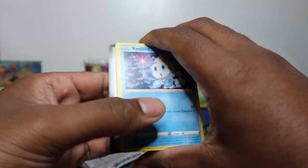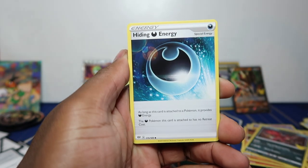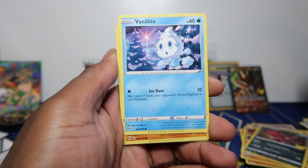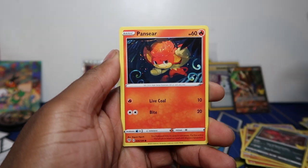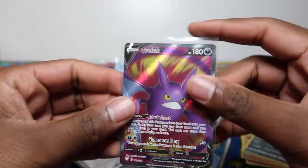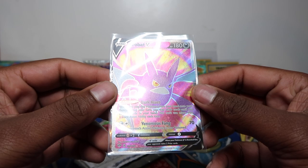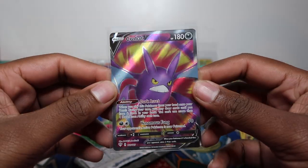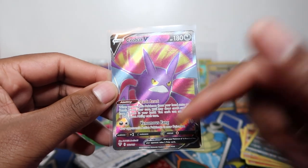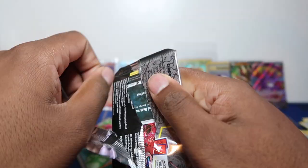Obviously it's not always about profit — sometimes just have fun doing it. Oh, I see something — wait, wrong set, I thought this was celebrations. Hopefully it's a banger. Last Darkness Ablaze pack — Crobat V! This used to be like 50 pounds on release day because of playability. Now it's probably worth about 14 to 15 pounds — the Shining Fates shiny version is the same card and probably worth less than a tenner.